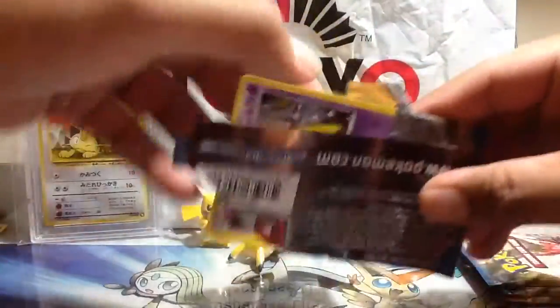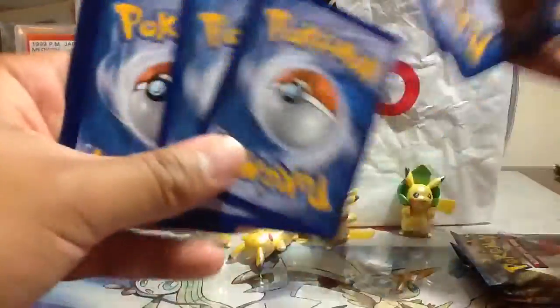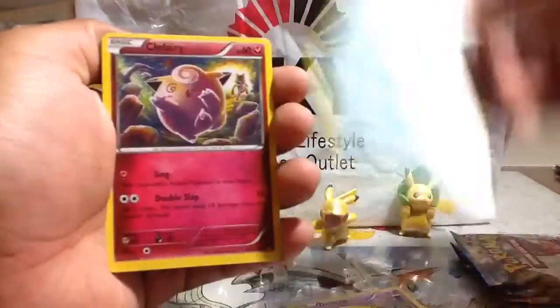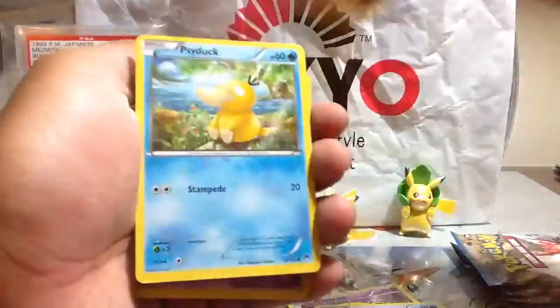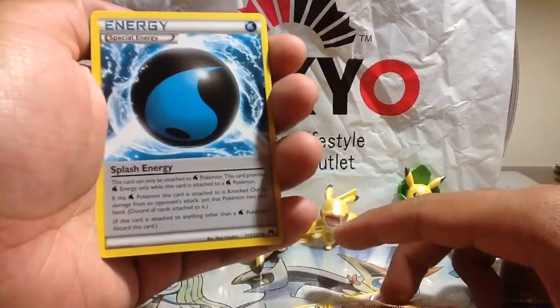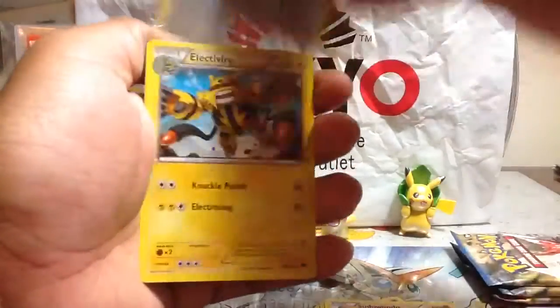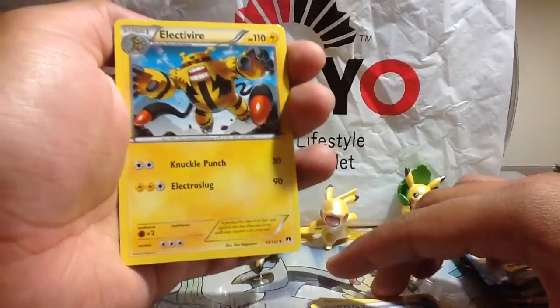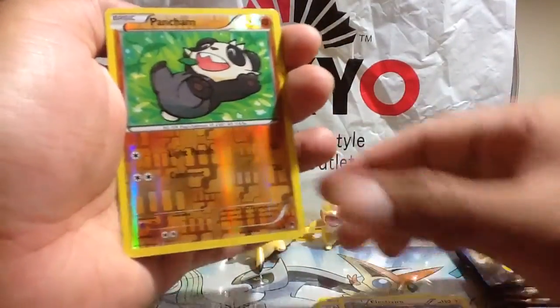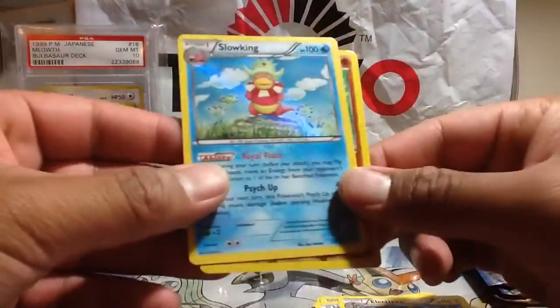Moving on to the next pack - looks like a Luxray Break design. Let's go ahead and open this up. So we have here a Drowzee, Slowpoke, Clefairy, Psyduck, Phantump, Sudowoodo, a special Splash Energy, and then an Electivire - I thought this would be a rare but it's just uncommon. We got a Pancham reverse and a Slowking holo - nice!